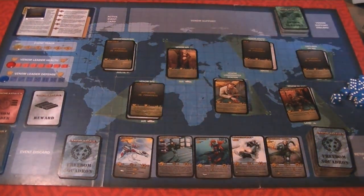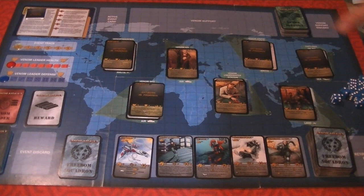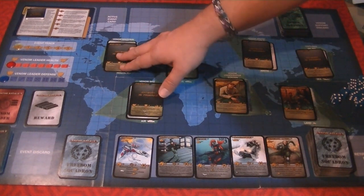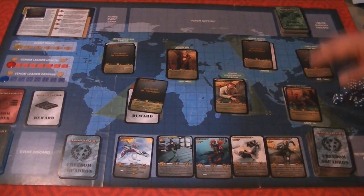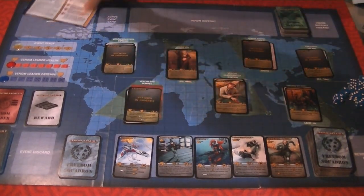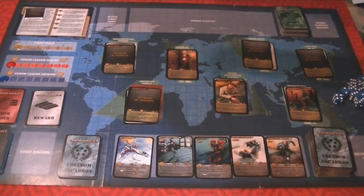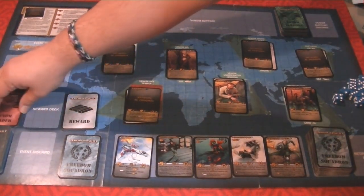This is like a status board of the world, and there are seven locations. I've already set up the game. Each one of these locations — like the Arctic, the Venom Mountain Defense, Venom Air Dominator, Venom Sky Temple, Venom Island, and so forth — depends on the scenario you pick. I grabbed the basic one, 'The World in Darkness,' which they say you should try first. There are certain setups with venom leaders, venom rewards for missions, and so on.